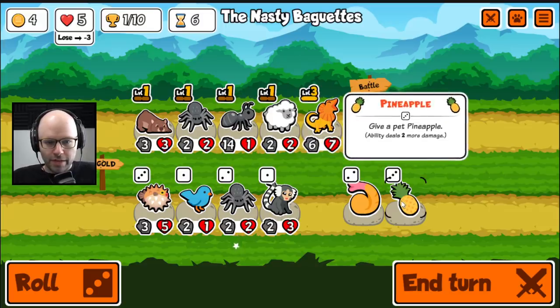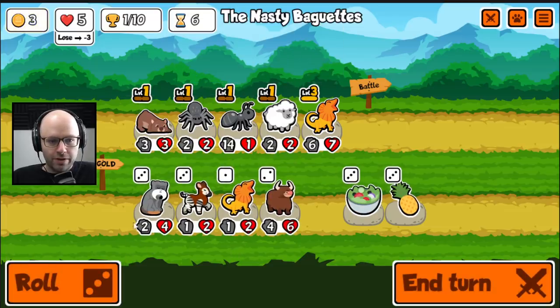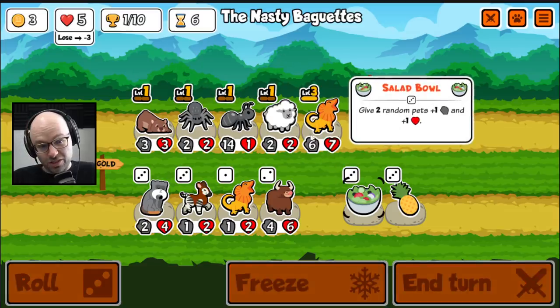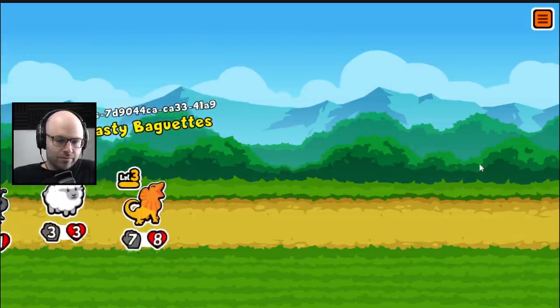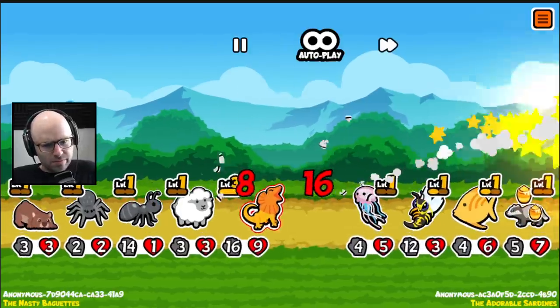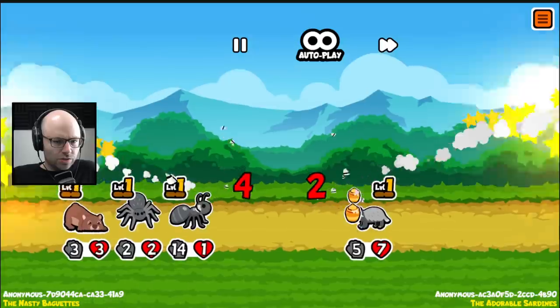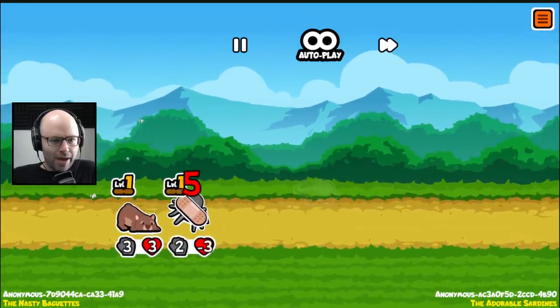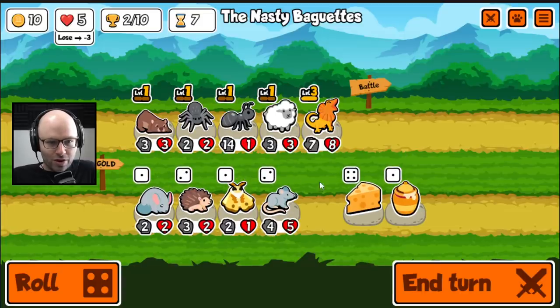Abilities deal 2 more damage — not really useful for any of our units right now. Would you hate a guy for just buying a salad at this stage of the game? So we should have a 16-17 dragon? That's pretty good. So we're gonna copy the badger's ability, which means the Wombat will have a badger of its own. Which is a little scary. We made it though. That's 2 wins. I think we're still in pretty tough here. We could use some stronger faint abilities.